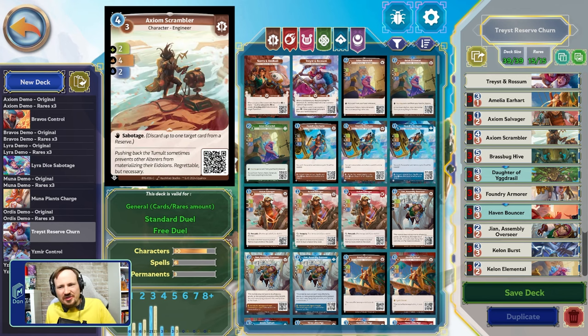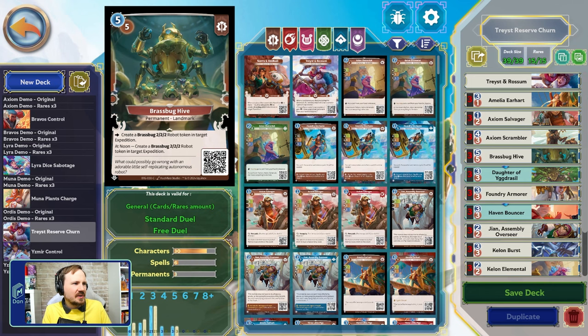Axiom Scrambler — this card is a little too expensive for what I want this deck to be doing, but our card choices are limited. It was this or another landmark that I don't care about. I tried playing landmarks in this deck and we just lost too much ground in the early game playing those, and it was too late in the game to play them once we had Traced and Rossum online. The Scrambler costs four and is a two/four/two — the stats leave a lot to be desired, and the four is only in mountain.